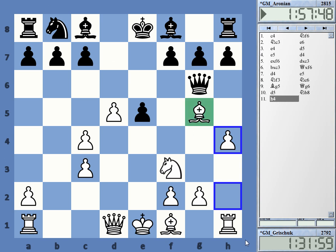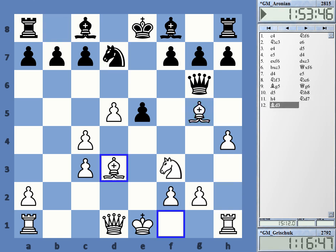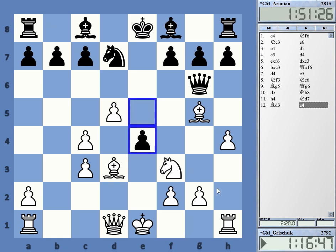h4 — this is protecting the bishop and has a second idea. Nd7 and Bd3. In this position it's Black's move, and Aronian played e4. After this move, I encourage you to pause the video and think for a moment what is White's best continuation here. Note the clock — Grishuk had already spent quite some time before that, while Aronian was playing quickly.